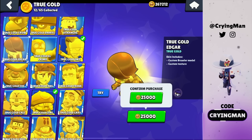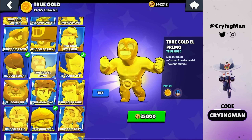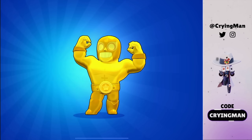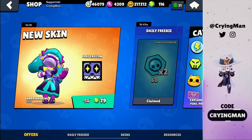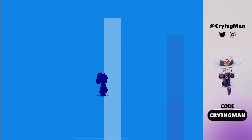We're finally getting the gold Edgar skin. We're also gonna get the El Primo gold skin. And we're gonna buy this new M skin as well — it's not available for bling so we're gonna buy it with gems.